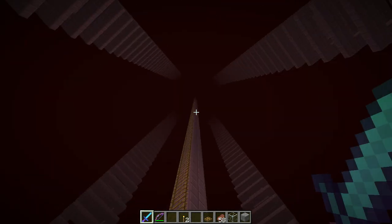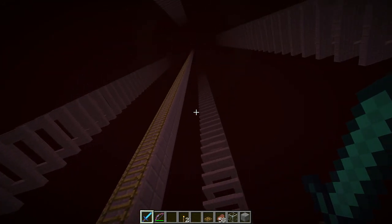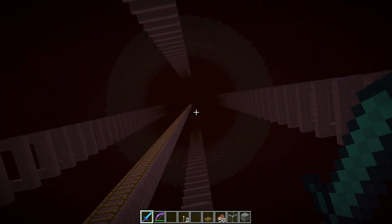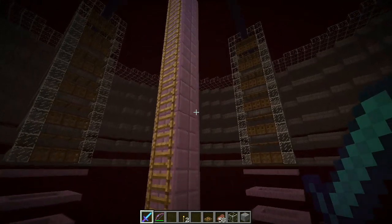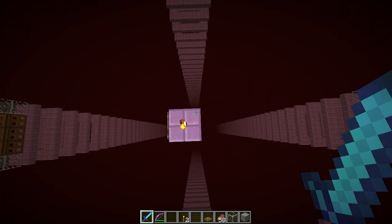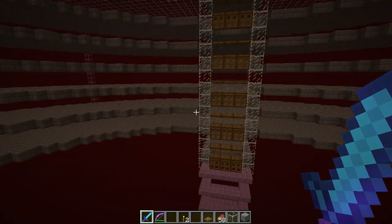It's probably going to look something like this. I don't know how far — I won't have them drop all the way to the roof of the nether, but I'll have them drop pretty far. I do need a little bit of space for the sorting system, which I still need to work out, but there will be an AFK point in the middle, smack dab in the middle of the rings.